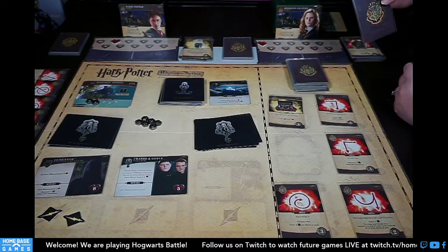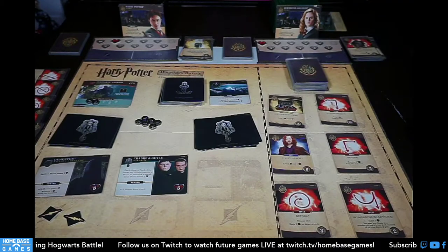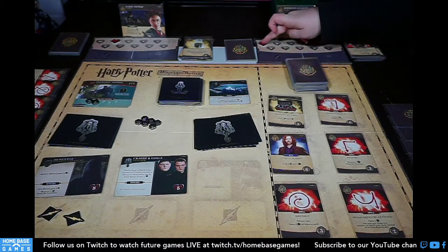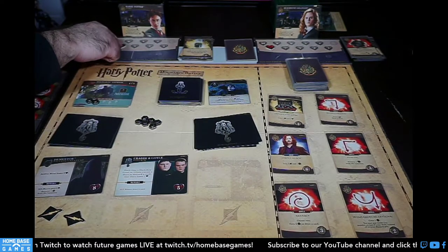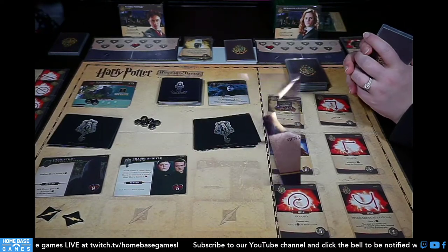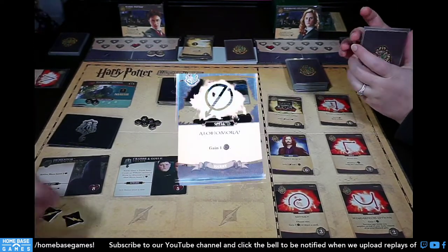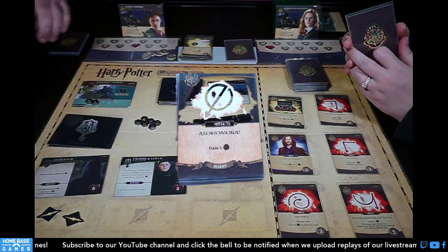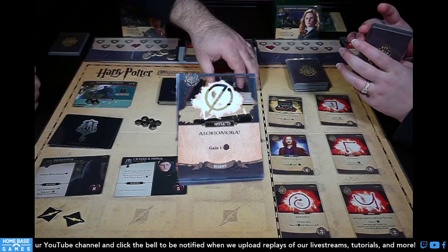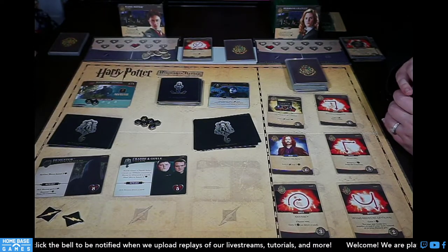My turn: dark arts — all heroes lose one life and cannot draw extra cards. Two damage from the Dementor. My Golden Snitch can't draw a card because of the restriction — so I just get two galleons. Three Alohomoras — my turn is completely neutered. Lumos says all heroes draw a card but we can't draw extra cards. Five galleons, and I wanted to buy Sirius Black thematically.